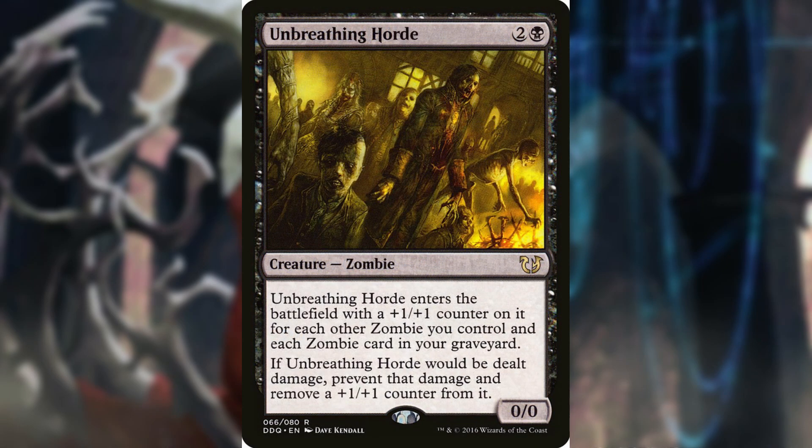Unbreathing Horde is a 0/0 zombie that enters the battlefield with a +1/+1 counter on it for each zombie you control and each zombie in your graveyard. If Unbreathing Horde is dealt damage, prevent that damage and remove a +1/+1 counter from it. This gets around deathtouch, and in the right moment it can come in as a huge threat that opponents will either be forced to block or take a massive bite from their life total.